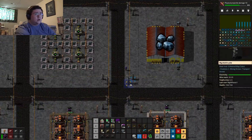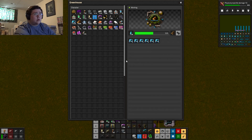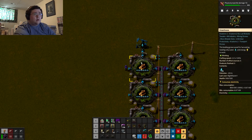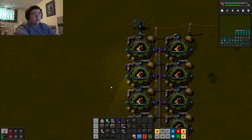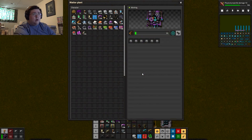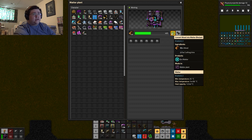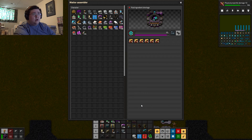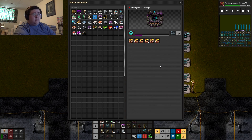Why do I have a whole bunch of wood on me? There goes the wood. Holy crap, that's loud. So it takes ten wood and only makes two matter. But that is super fast.